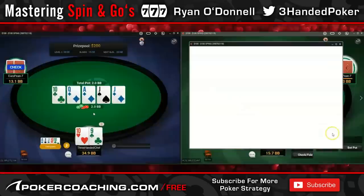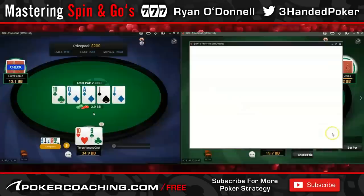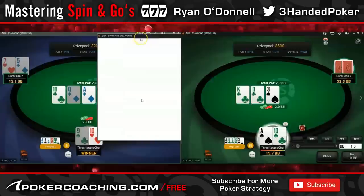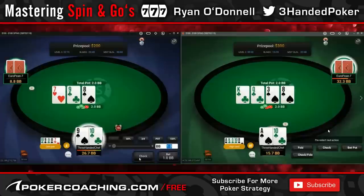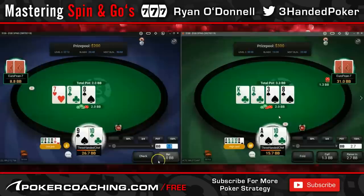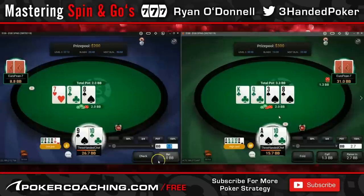Ace-10 — I'm fine with min-raising or limping; definitely want to defend my limping range. Here, just going to check down — there's no value to be had. Checking back on the king-queen-free — it's fine. I think it's 16 big blinds and I'm pretty content with checking. Can call every single turn, especially when it goes small like this.